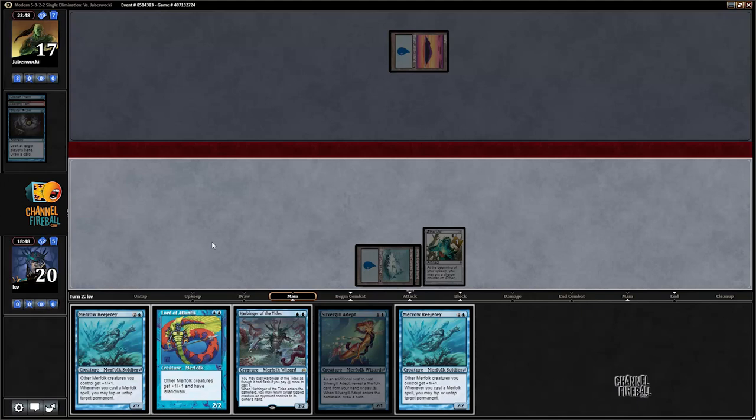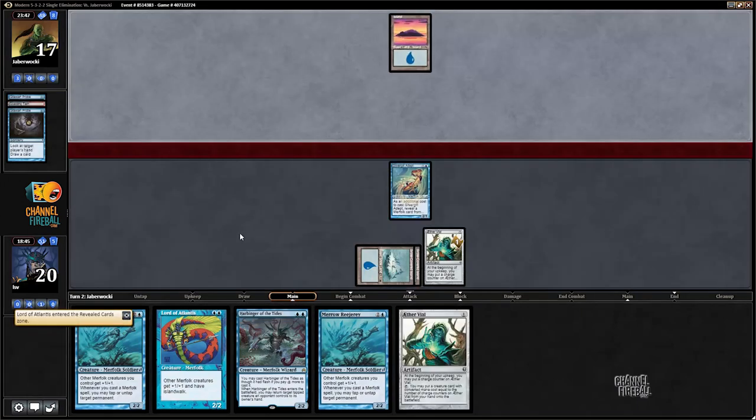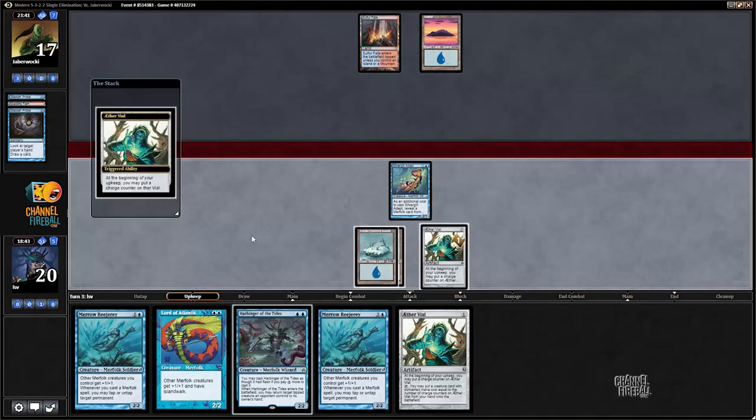Cast this - reveal Lord of Atlantis - pass the turn. Vial, not the worst. Let's go ahead and ramp Vial to two.